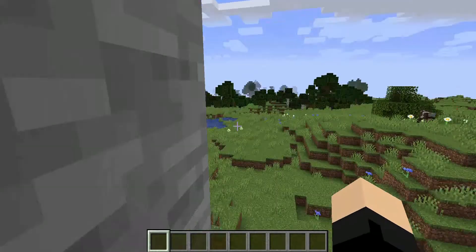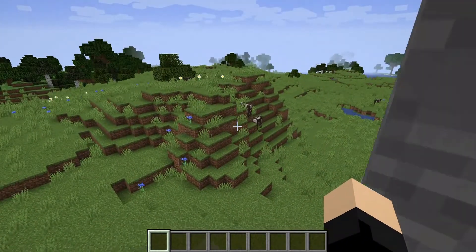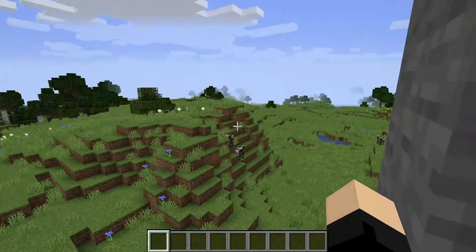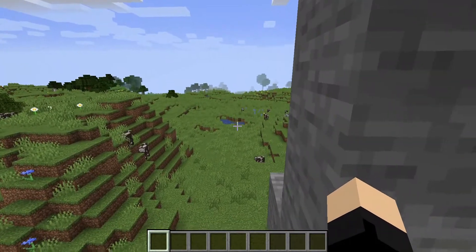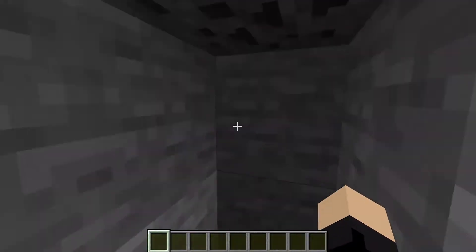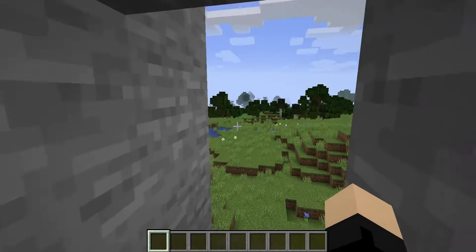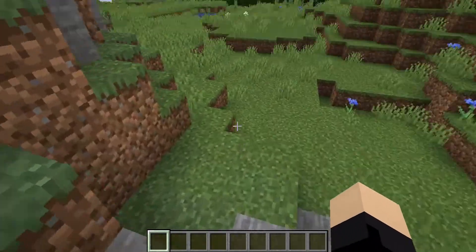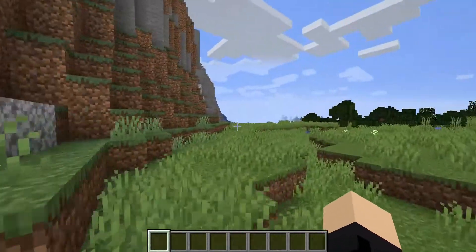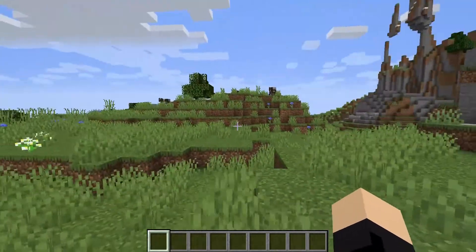I remember looking out and seeing that hill with a bunch of cows on it. Mobs spawn differently when you generate a world, but I think they also spawn a little bit the same — as you can see, there are some cows around here. I stayed in there, made it bigger, got more stone, then came out the next day and continued on this way.